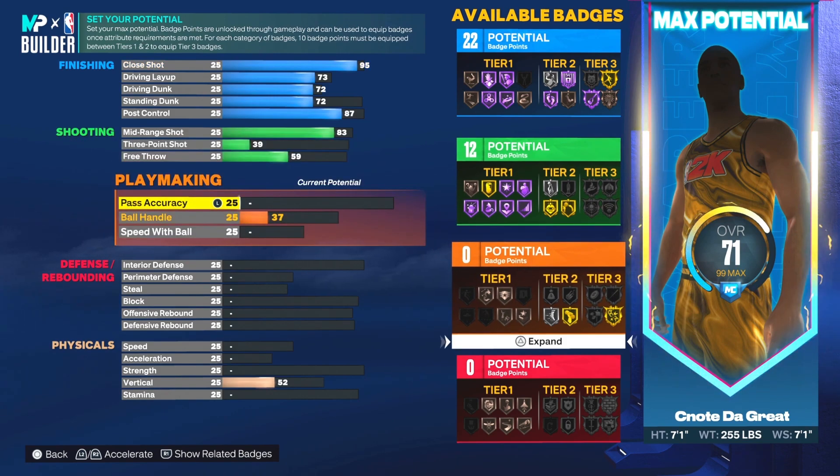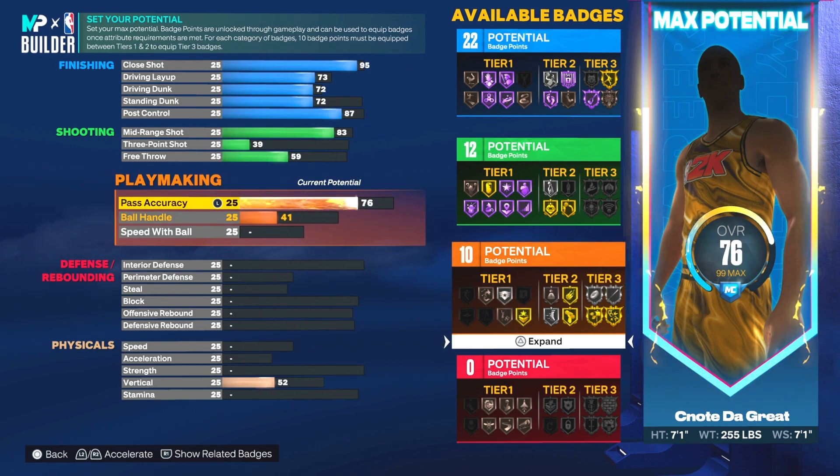For playmaking, we are a little different here. We wanted to make sure this build has some playmaking, because as a post scorer dominating the paint, somebody's going to call for help — and when that happens, their teammate will leave your buddy in the corner wide open. Our pass accuracy is going to be an 83, which gives our passes more speed using that LeBron pass style. We get the post playmaker badge and special delivery at Hall of Fame, meaning we'll have dimer as a big man — which is kind of scary.